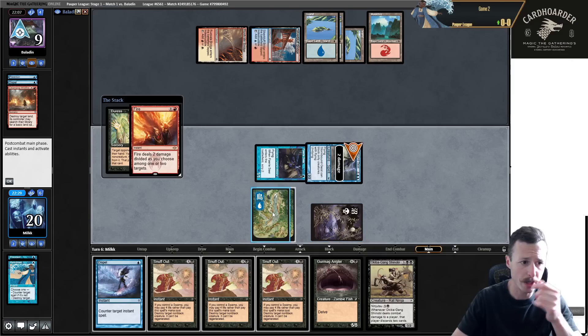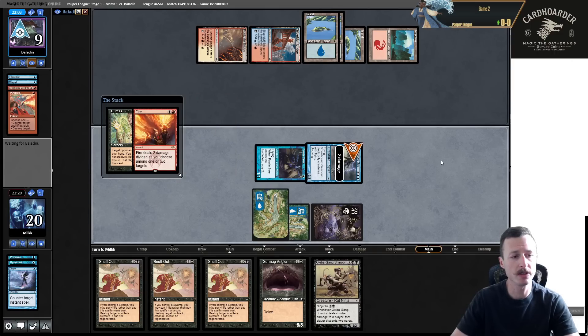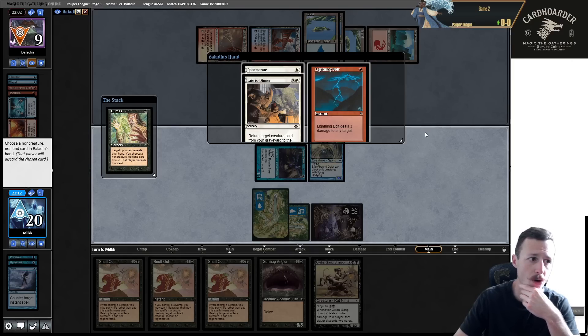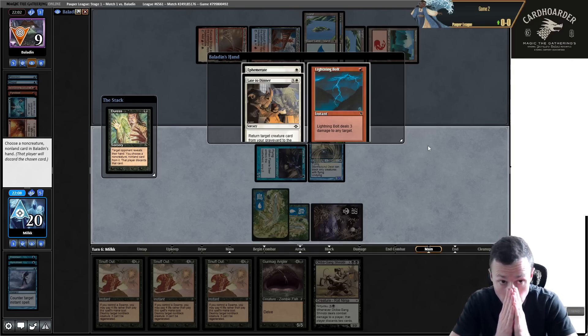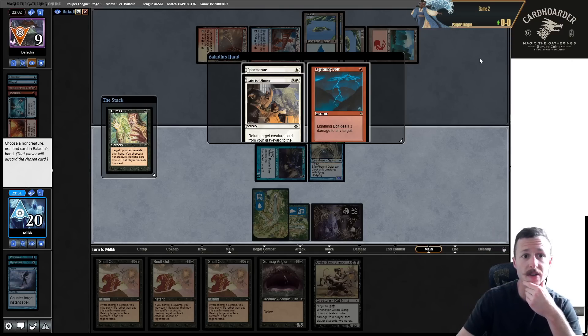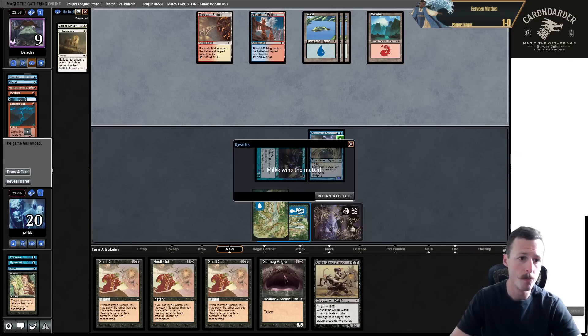Duress - let's attack first and then main phase Duress to see what we're up against. Fire/Ice, Stormbound Geist, Dispel, Pyroblast. I think I take Bolt because if they miss one turn and I draw a land for this, I just win the game. Plus Ephemerate I won't take because I have all these Snuff Outs. They concede. That was a quick one - Snuff Out is strong, let's go round two.